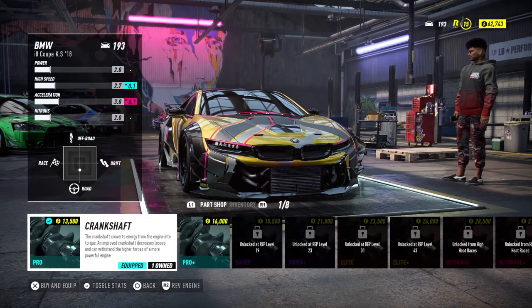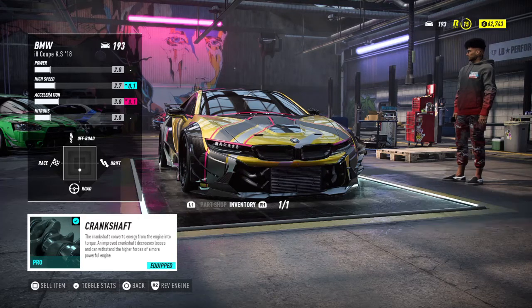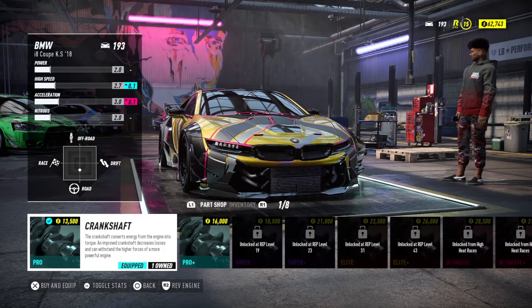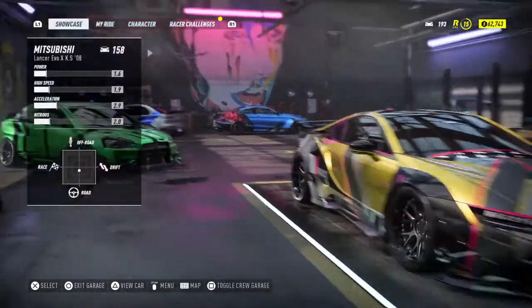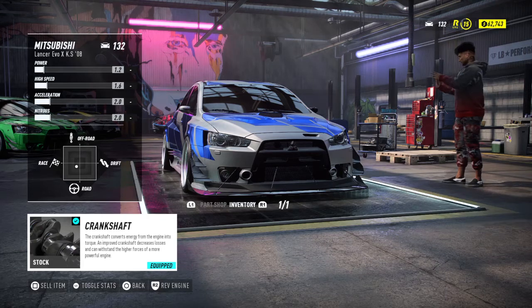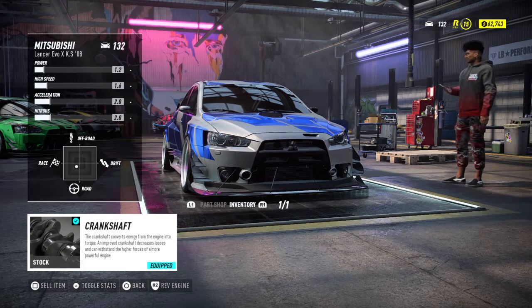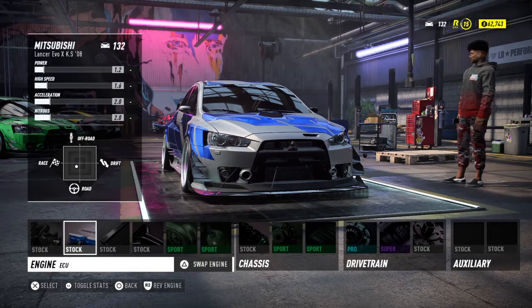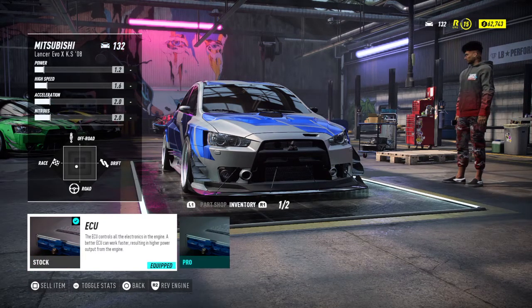I noticed this other car came with all pro parts already. It seems like parts from the BMW can't be put into a hypercar — I remember watching a video on that. Going back to the Mitsubishi: I had put the pro crankshaft back into the BMW and the pro plus is in the green Mitsubishi. Now there's no crankshaft in my inventory. I did not put the ECU back into the BMW, so in my inventory there's still that pro ECU sitting there.